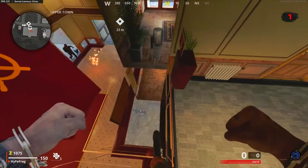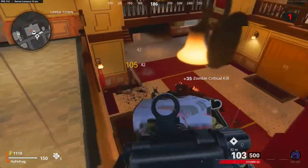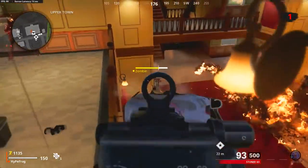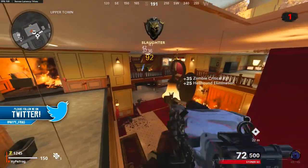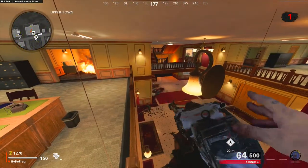Now if done correctly you will glitch into the wall like this and the zombies won't be able to hurt you. You can use this to rank up your XP, rank up your guns, get the ether crystals — whatever really. But this is the Godmode glitch.